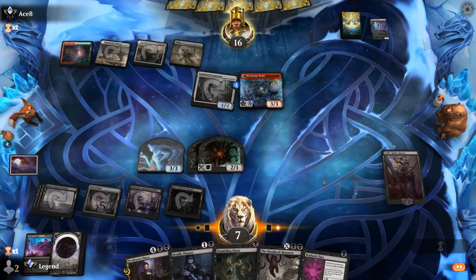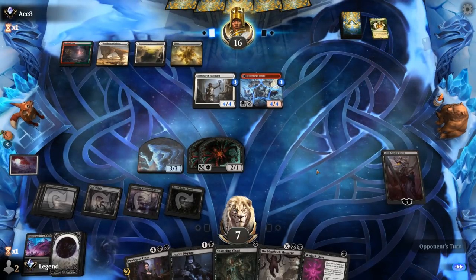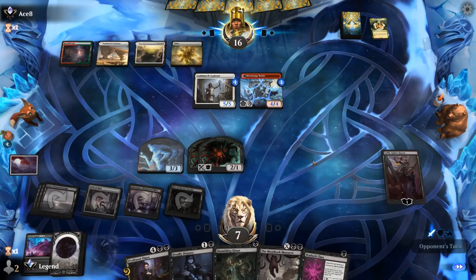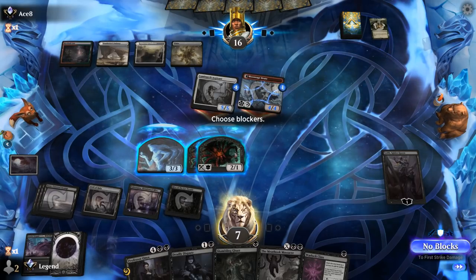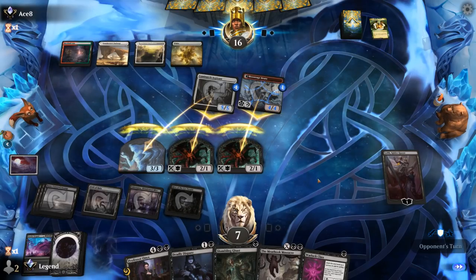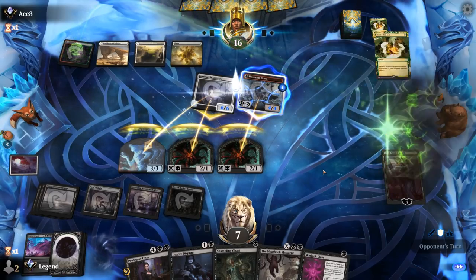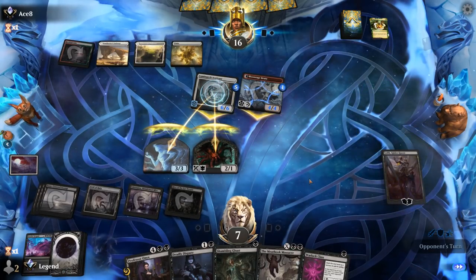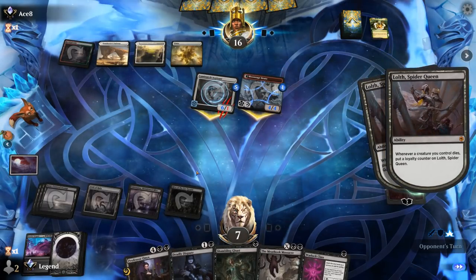Next turn we might be able to play Professor Onyx. With Snakeskin Veil growing the Brutes — the Aspirant pumps itself. Opponent could have another Snakeskin Veil to pump the Aspirant if I try to double block it — I think we still bait it out. And then Spider Queen can make more Spiders. It's going to be another Snakeskin Veil indeed. So where Massacre fails to kill the Aspirant, Professor Onyx lines up quite well, and then we can make more Spiders to block the Brute.